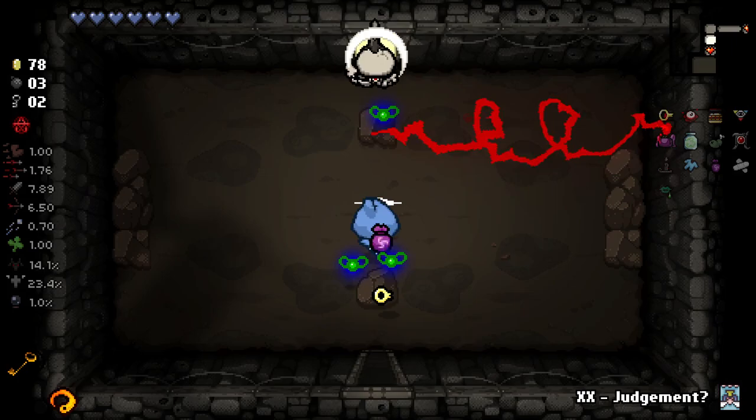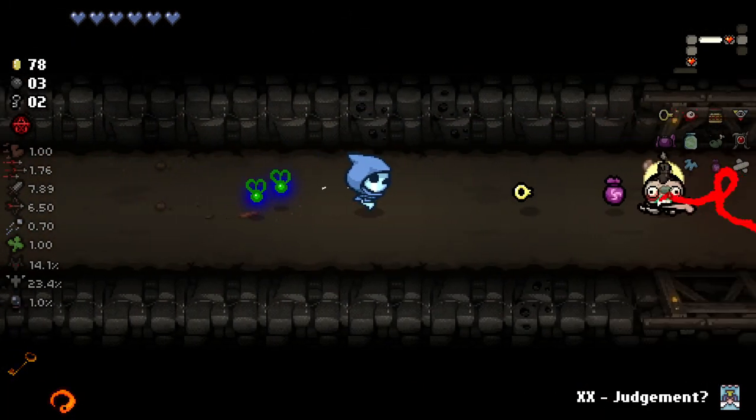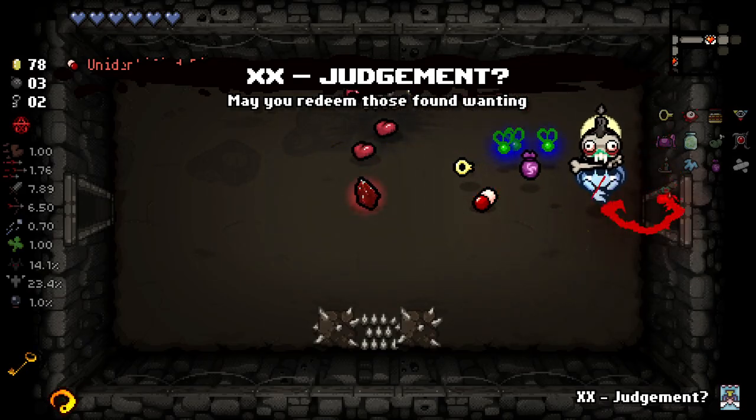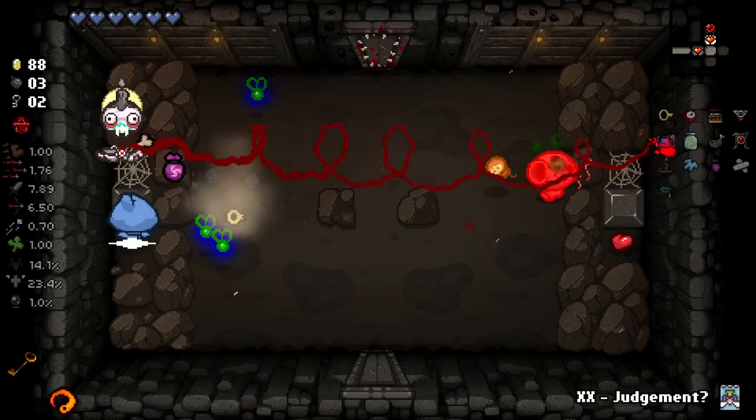Hoping for a few more black hearts here and there, but it's kind of dependent. You don't really know if you're going to get them or not. With this setup it's kind of random chance now because our laser's going to be killing many of the enemies we come across. I do find it funny that it's a laser we can't even aim that's just destroying everything.